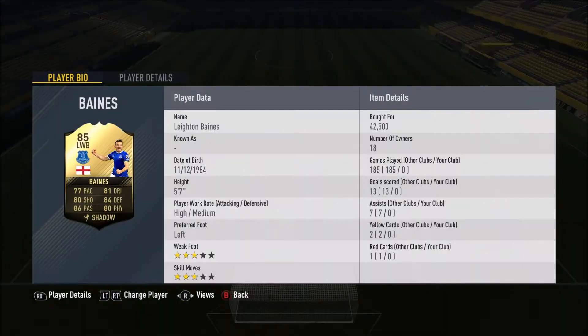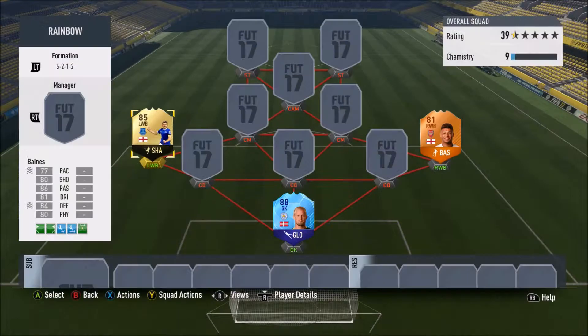Leighton Baines has 77 pace, 81 dribbling, 80 shooting, 84 defending, 86 passing and 80 physical. He's five foot seven, cost me 42.5k, and he's actually three paces off a Hulet Gang member, which would be pretty tasty if he were in there.